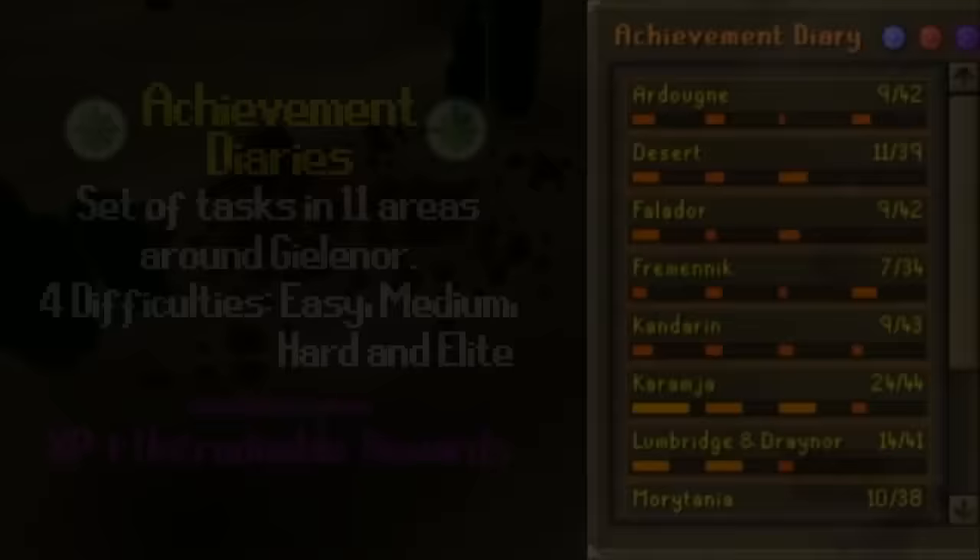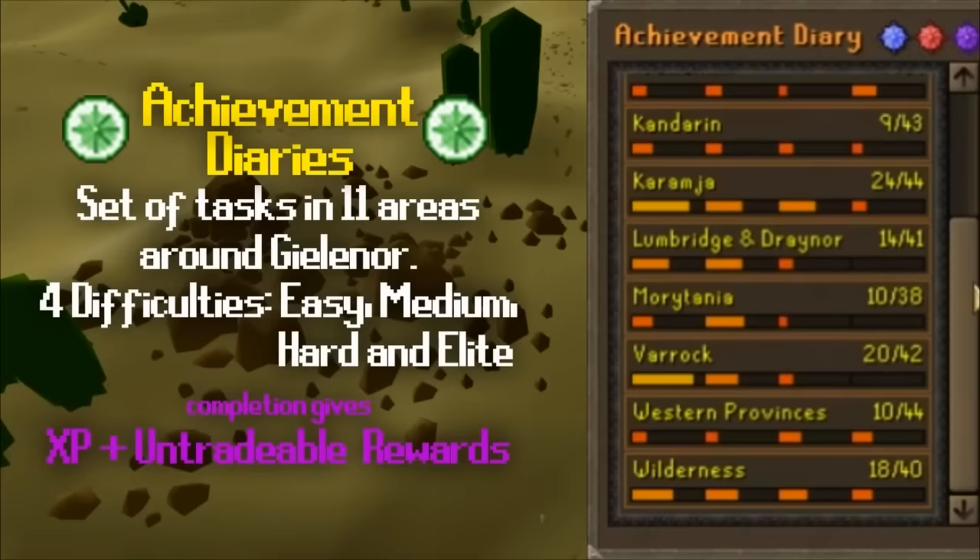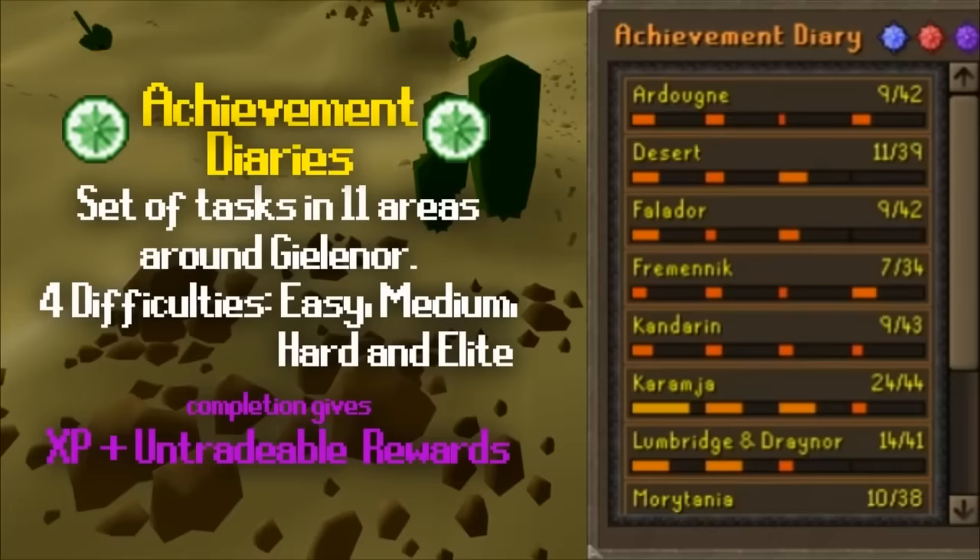The Achievement Diaries are a set of tasks that restrict you into certain regions of the game. Once you complete a set of tasks in one area, you unlock an untradable reward with different perks. There are four levels of difficulty within each region — easy, medium, hard, and elite — each one getting harder and harder to complete.